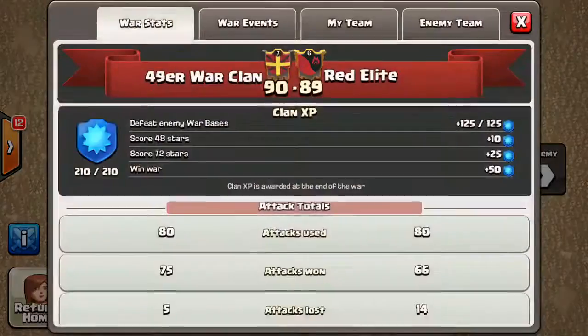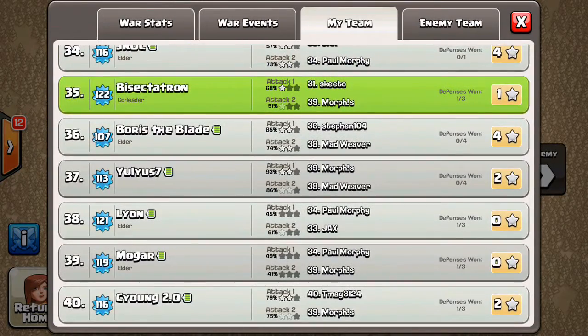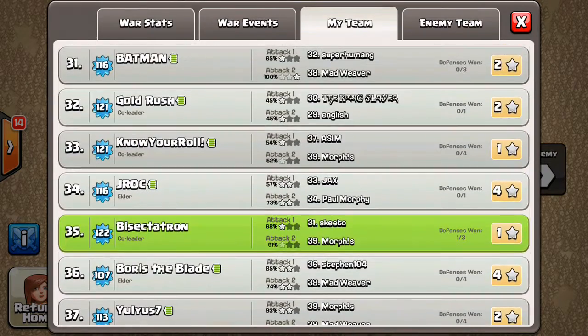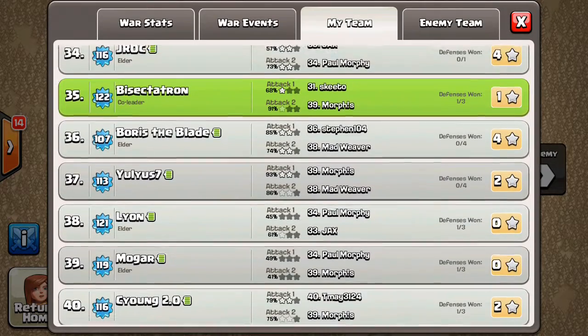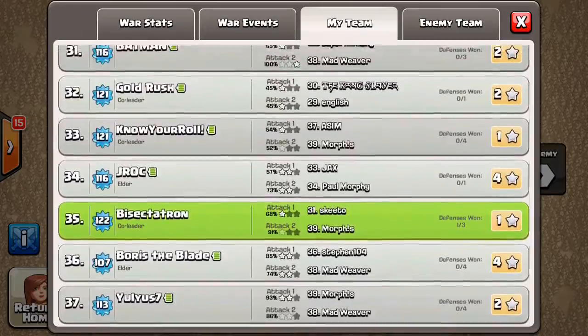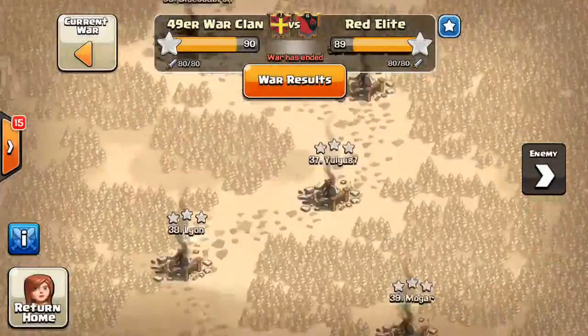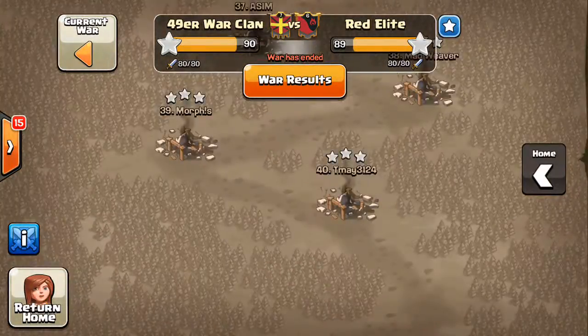So it was all about getting that extra star, and there were a number of attacks we'll take a look at. In the team log he had three defenses and did not get three-starred on any of them. Our 9s had a lot of defenses — huge shout outs to all our 9s, most of them having three, three, four, four, three, one. Our 9s did good, made them waste their attacks, and they weren't quite able to clean everything up.